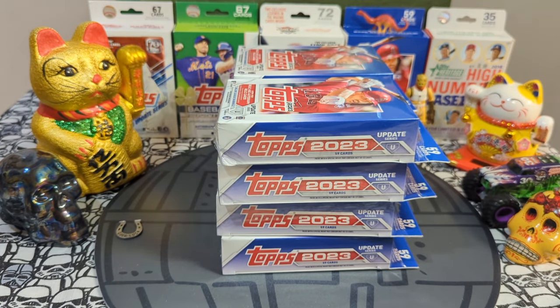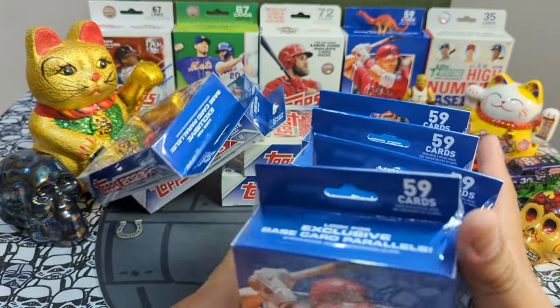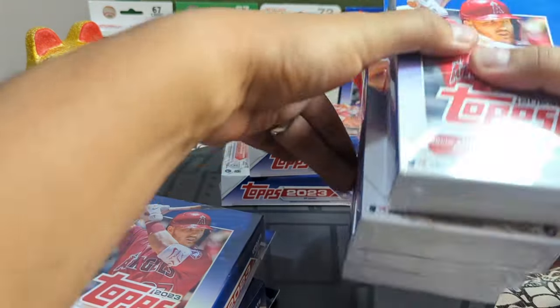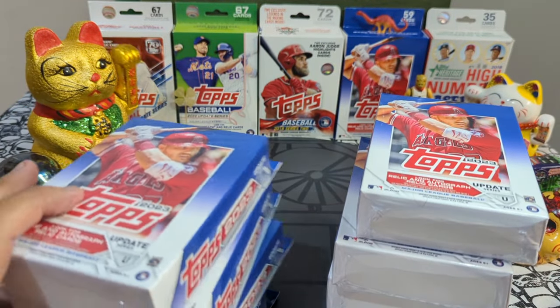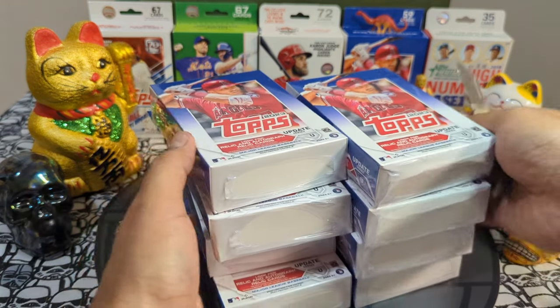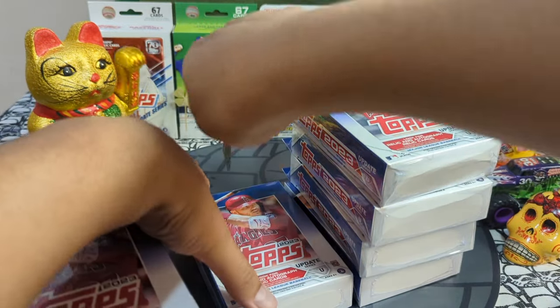Hey sports card fans, Lucky Peter here with another personal rip. Today we are at the end of my 2023 Topps Update hanger case — down to the last eight hanger boxes. We are looking for parallels, rookie autos, a Zach Wheeler, Julio Perez, anything awesome. Let's get ripping!